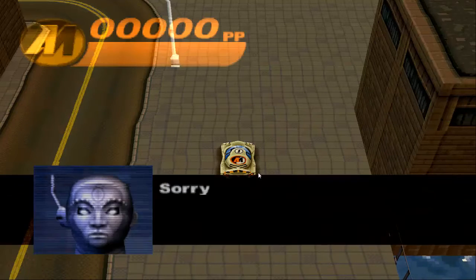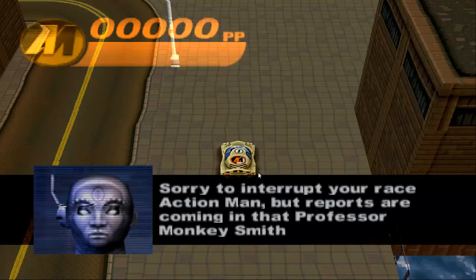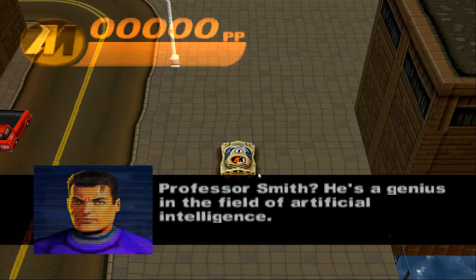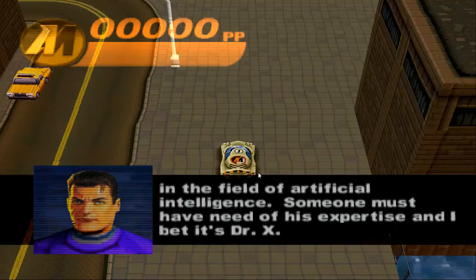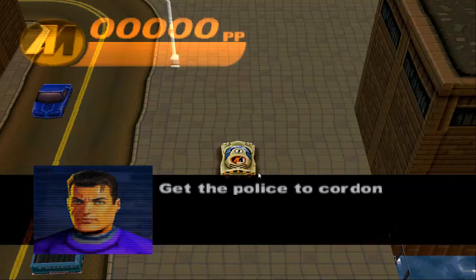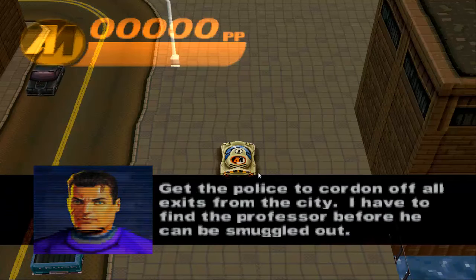Sorry to interrupt your race, Action Man, but reports are coming in that Professor Monkey Smith has been kidnapped. We might have to fix that. Professor Smith is a genius in the field of artificial intelligence — someone must have need of his expertise, and I bet it's Doctor X. His knowledge could be extremely dangerous in the wrong hands. Get the police to cordon off all exits from the city. I have to find the professor before he can be smuggled out.